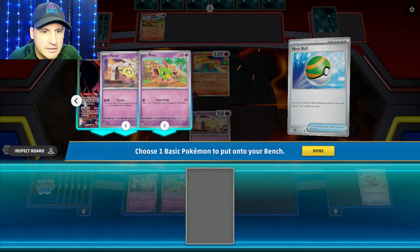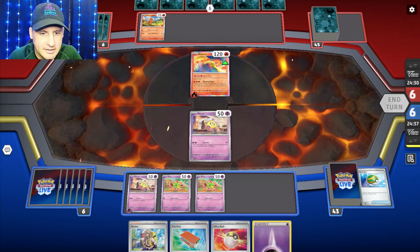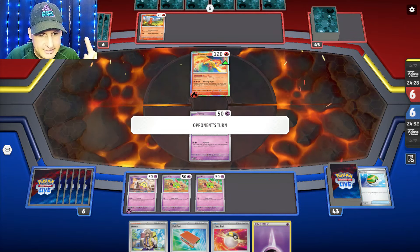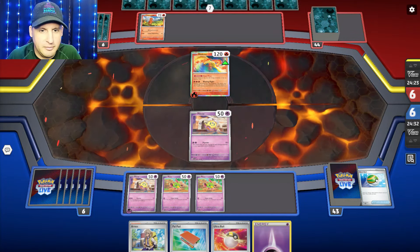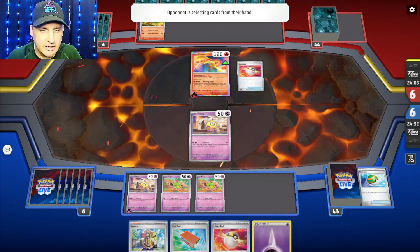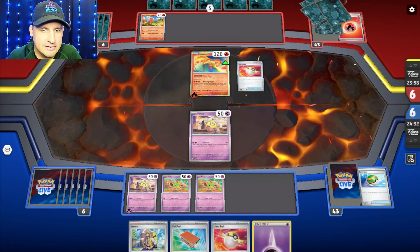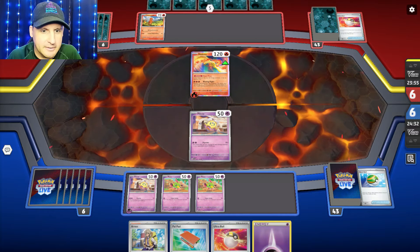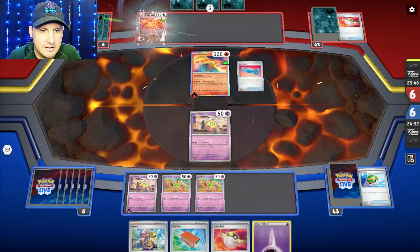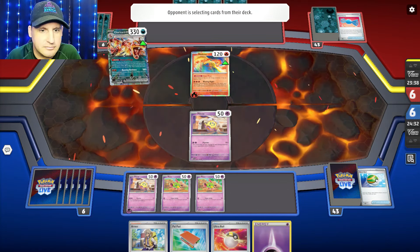I have two Xatu and two Flittle. I'm going to hold off on playing everything down because if I do, they'll Iono and we don't want that. I can get my Hyper Aroma and get three of these four — good to go. The question is do I take the chance? If they come and knock me out here, I just come up, do the attachment, and that's the end of that. If not, let's see what they do because I won't be able to knock them out anyway.